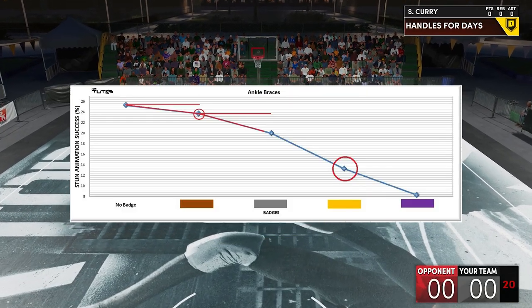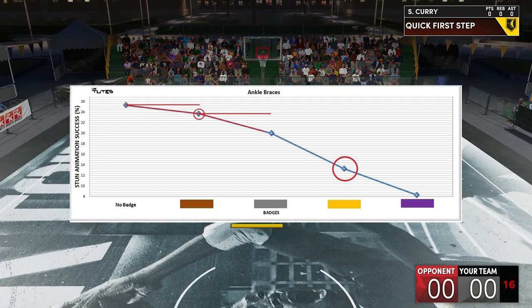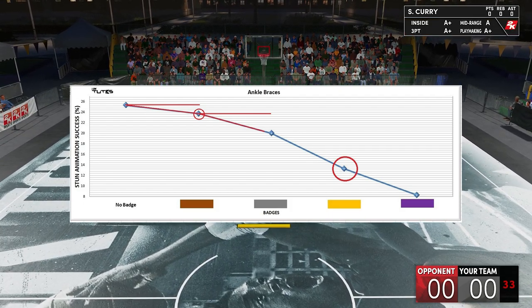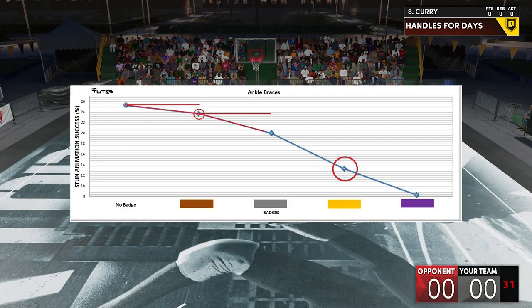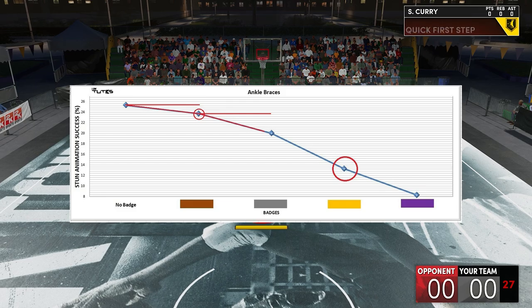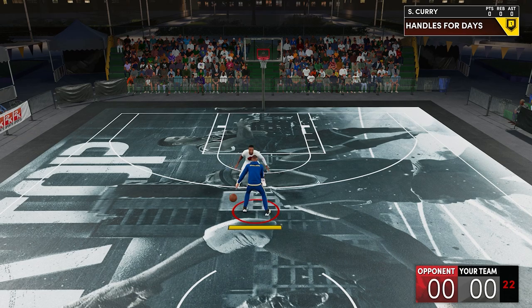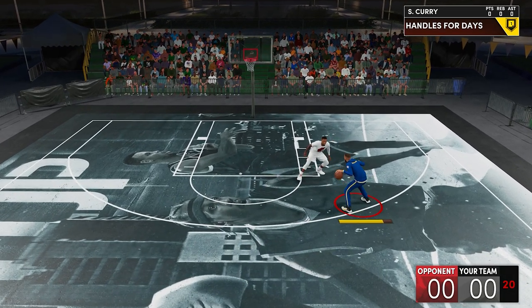I believe that curve from earlier will apply against Space Crater and Ankle Breaker animations as well. In summary, yes, the Ankle Braces badge works against all 3 dribbling badges — Ankle Breaker, Space Crater, and Tight Handles. The sweet spot is gold, and to make it work, at least get it to silver. Bronze is really not enough to be noticeable — on a 300 attempt test it wasn't that noticeable, and in a real game you really won't feel bronze that much.